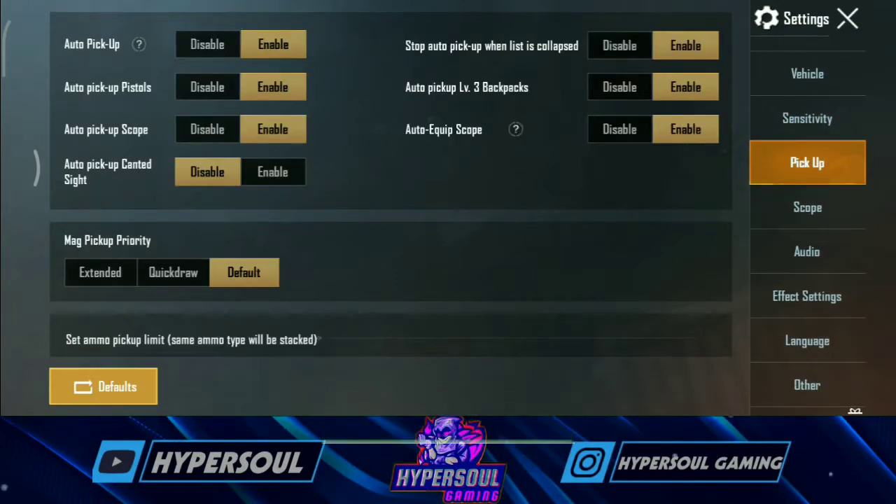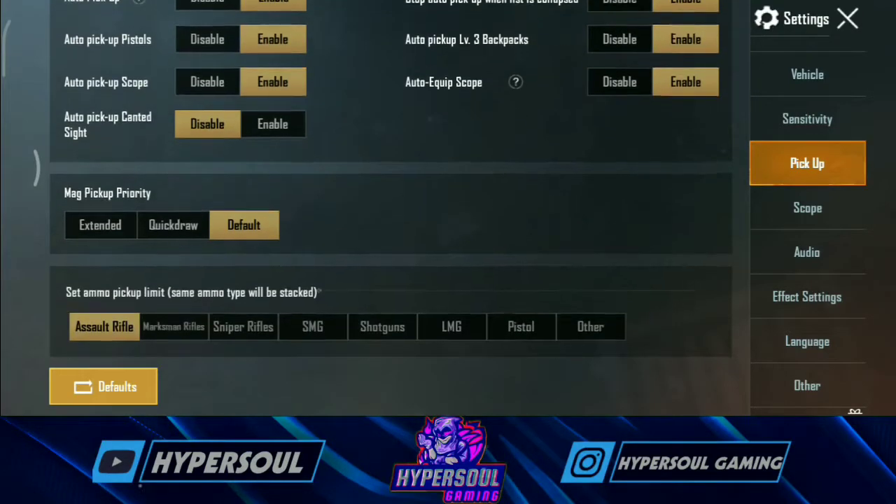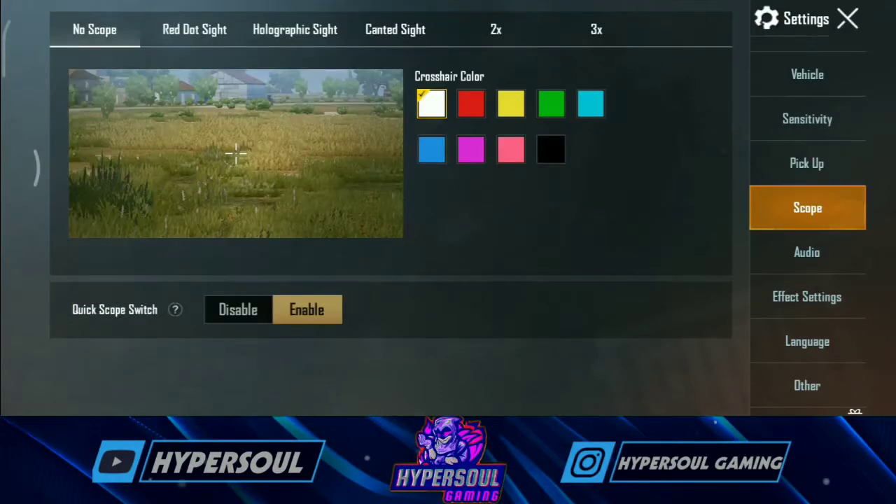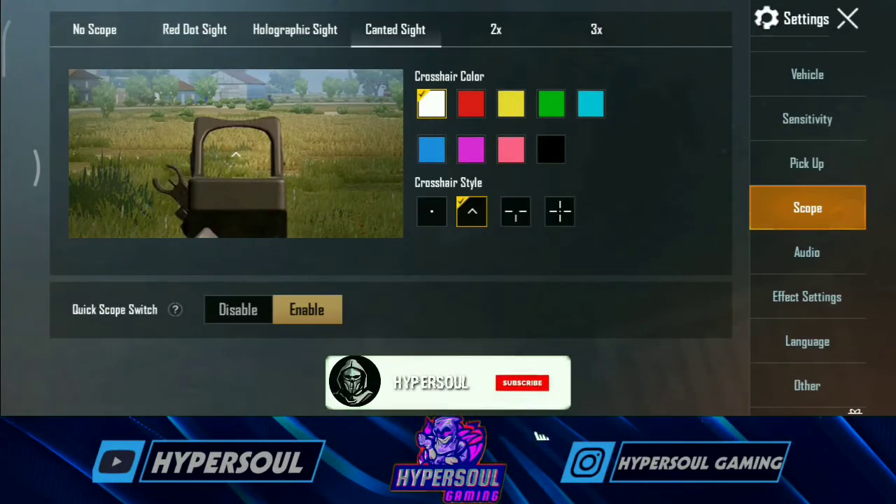Next one will change the sensitivity as it is. Next one will pick up. If you want to pick up, next one will open the scope. Next one will open the cantate site.